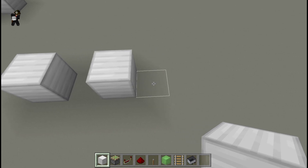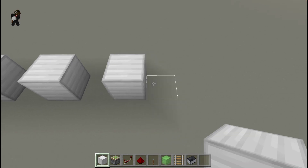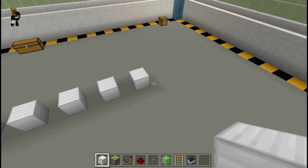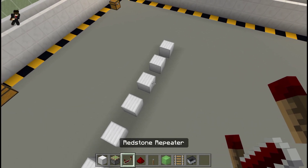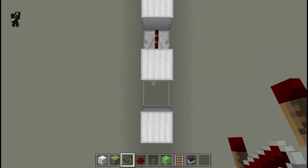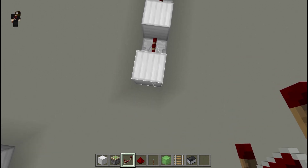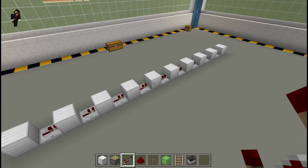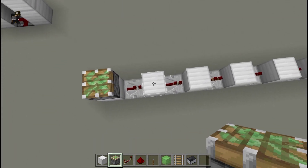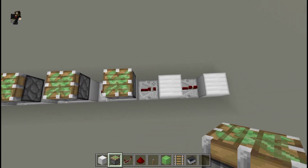You can place as many blocks as you want in a row. Then place a repeater on top of each block, making sure they are all facing in one direction - but don't place one on the last block. Then place a sticky piston facing upward on top of each block.